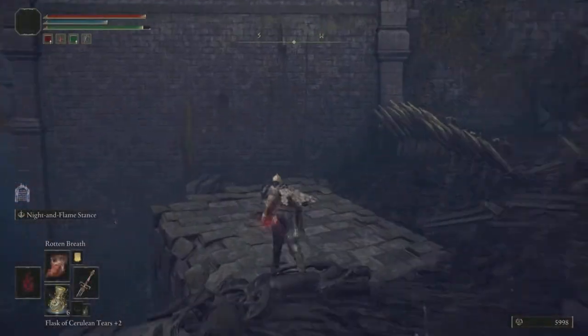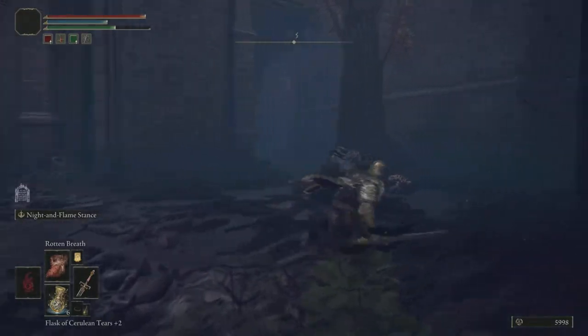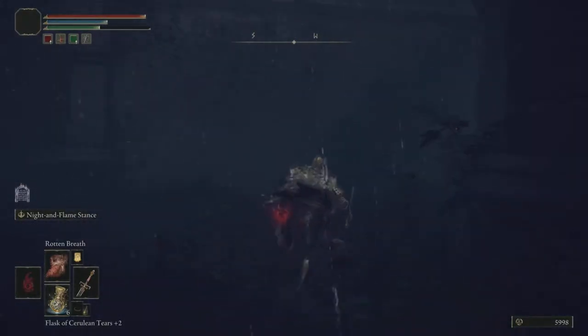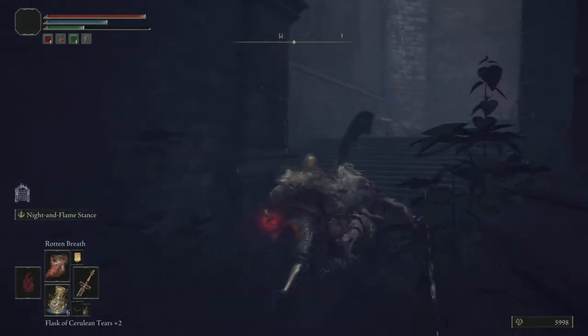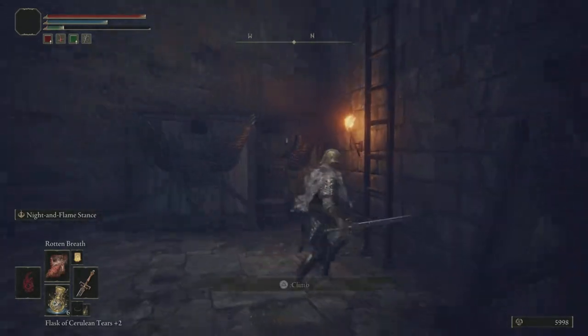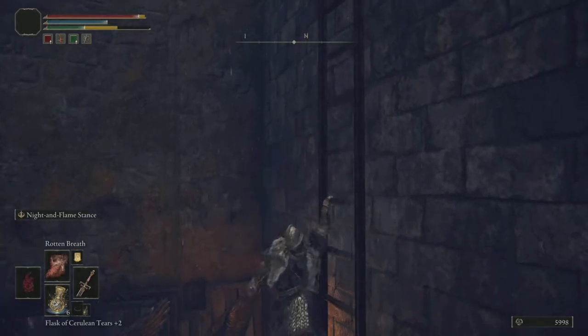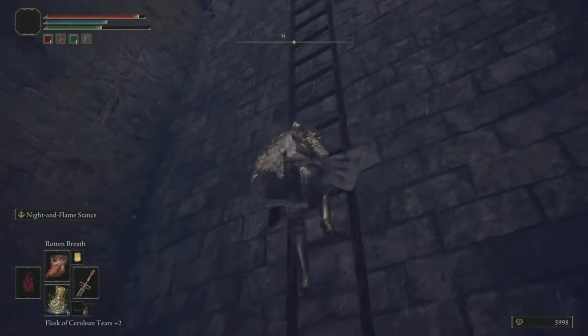I'm gonna hug that wall to the right after getting off the lift. I'm just gonna avoid that pumpkin guard dude over there, keep going right, and you should see a ladder up — get on there as quickly as possible. I believe that one enemy will be giving chase there. We'll take care of him at the top.